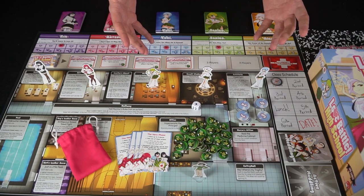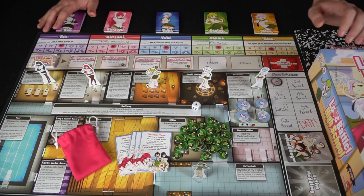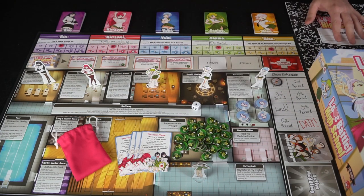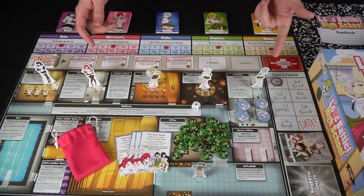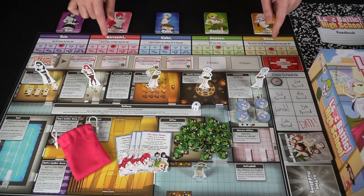Let's go ahead and take a look down below and I'll show you everything that comes in the game, and then I'll tell you how to play a turn and how it works. So here we have Love Battle High School and everything included in the game. The first thing is of course the box and the rule book. The rule book looks like a little handbook that you get at school — one of those little school notebooks — which is pretty cool.